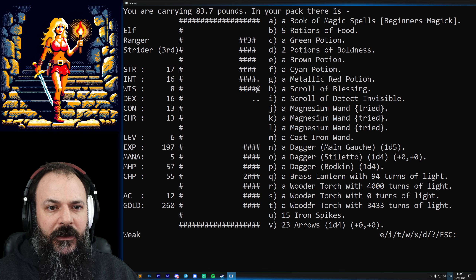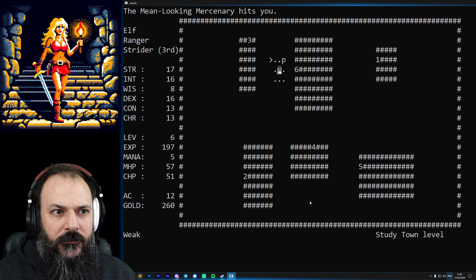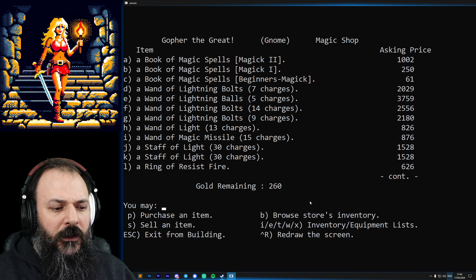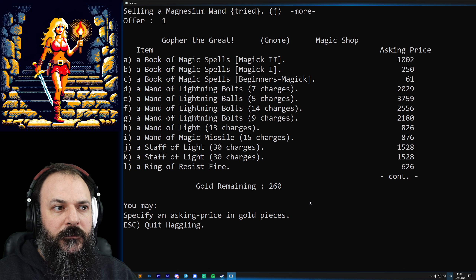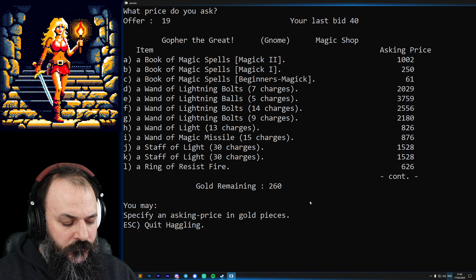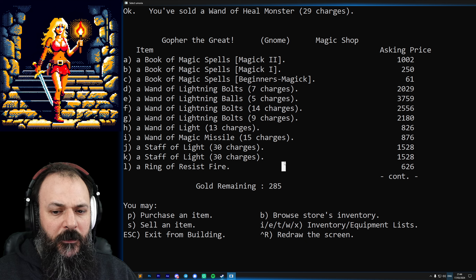Let's head over to the armory to sell first. We've got a whole bunch of wands and stuff. I'm going to try selling this magnesium wand for 100 if I can. He's offering 40 - no, I want more than that. Okay, 25 then. So we sold a wand of heal monster - he's probably going to just get rid of that immediately.